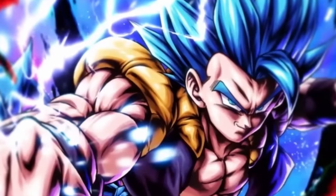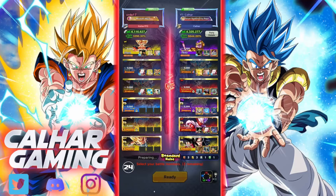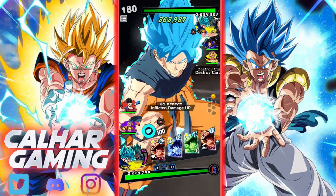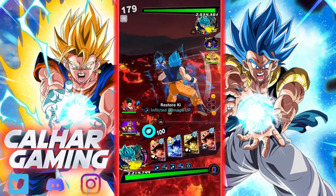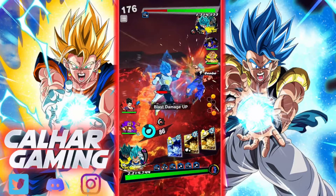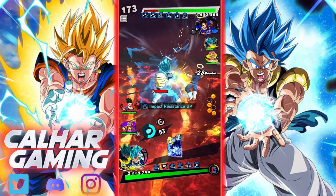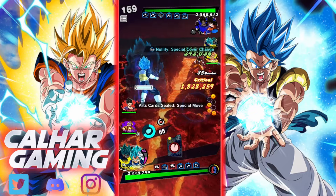Looks like we're up against a Saiyan Fusion Squad. Let's see what we can do. I'm going to green card here, let's just green card again, and we can switch here as well. I'm going to try and get my vanish back - we can get our vanish back in a second here.